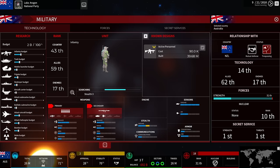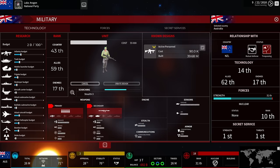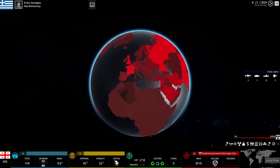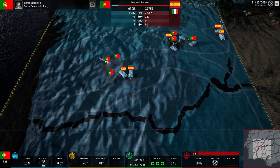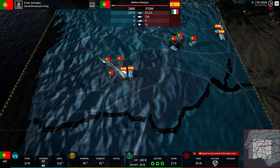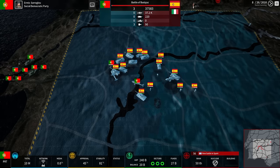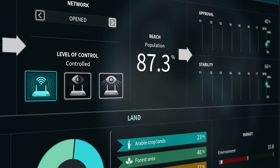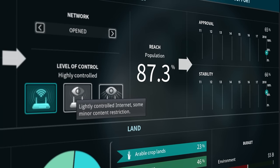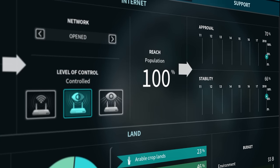And the military sphere, for when force becomes necessary. These four spheres are interlinked together. You simply cannot declare enemies without suffering economic or political consequences. Even your population can rebel against you and generate unrest. The object of the game is to balance every variable presented to you.